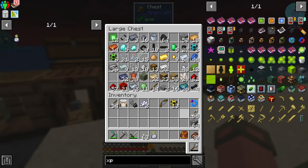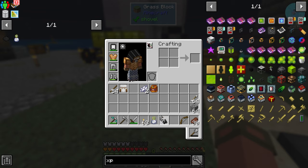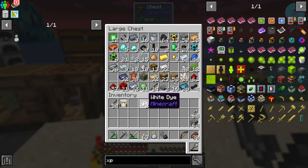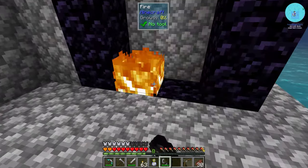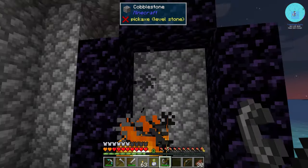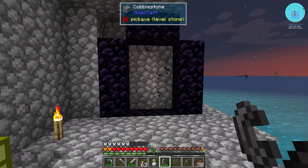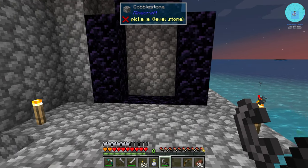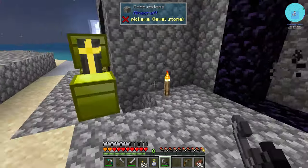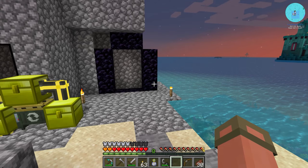We're going to put our pipes away, put on our magnet, keep our bow ready. I got a couple of extra arrows and we're going to go into the nether. I was going to make a second backpack but decided not to. Uh-oh... okay... probably should have seen that coming. Here I am getting ready to go — wow, okay.